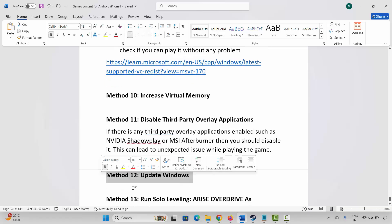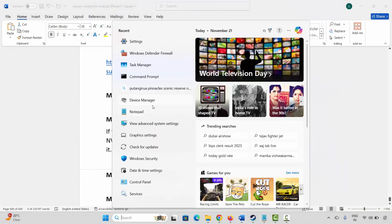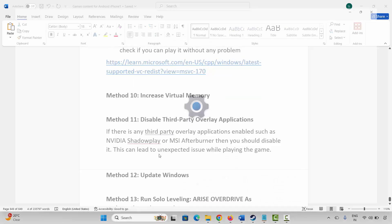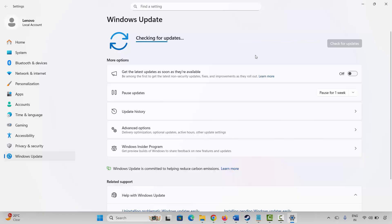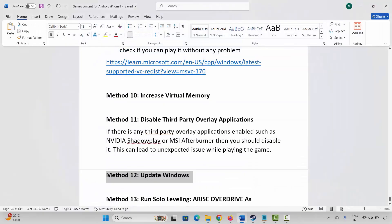The next method is to update Windows. Go to Windows search, search for Check for Updates. Click on Check for Updates — this will check if any update is available. Update your Windows to the latest version and then try to play the game.